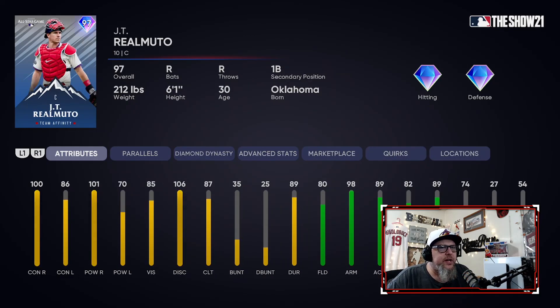JT Realmuto — another diamond defender. He's got more speed than Salvi. His vision is nice at 85. He doesn't hit lefties with as much power as he does righties — so he's got reverse splits — but for some reason I prefer his swing to some other right-handed hitting catchers. I don't think he's as good as Perez though. Perez is the best catcher in the program in my opinion, but JT is very nice and a very solid option. If you need to pick somebody in the East after deGrom, he's a solid choice.